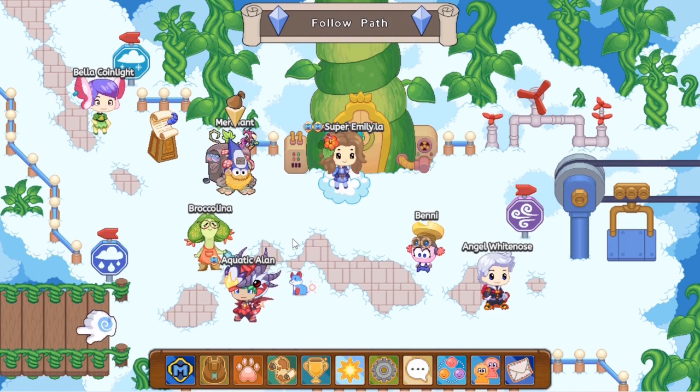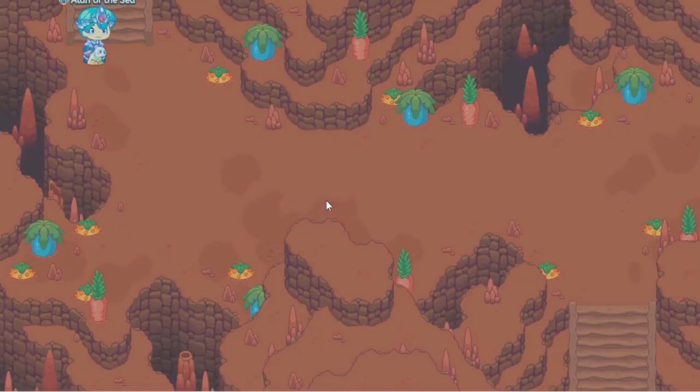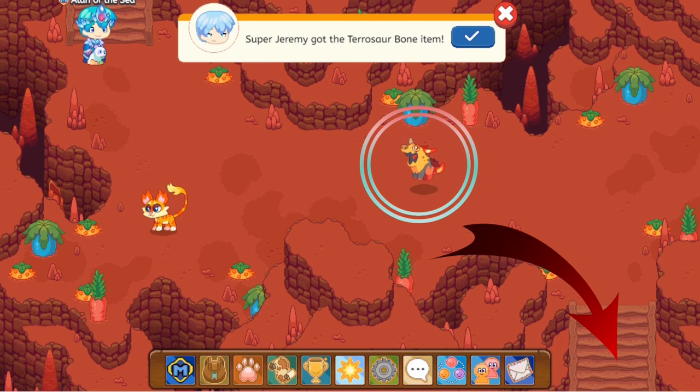Okay guys, so now in order to get the Hotspot, what you have to do is first of all you have to head down over here. Once you head down over here, what you need to do is you need to battle the monster over here and then head down over there.